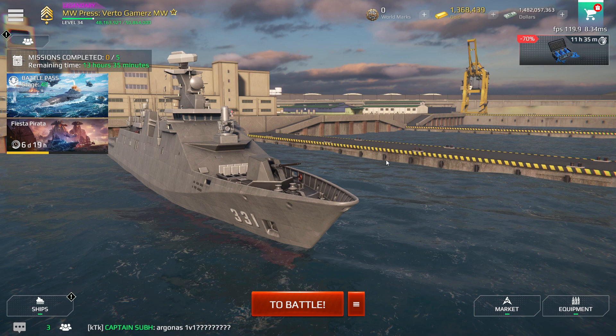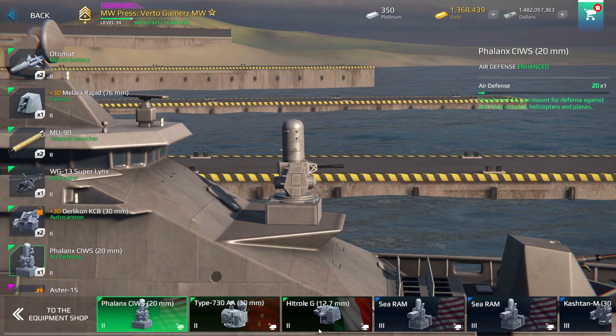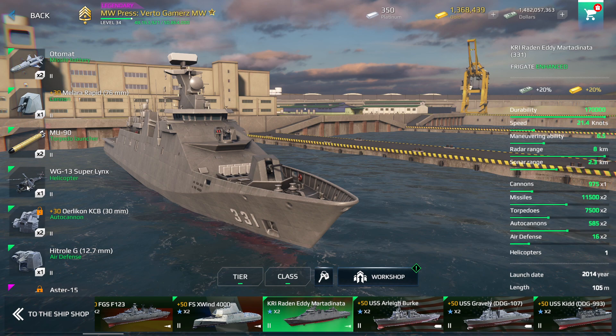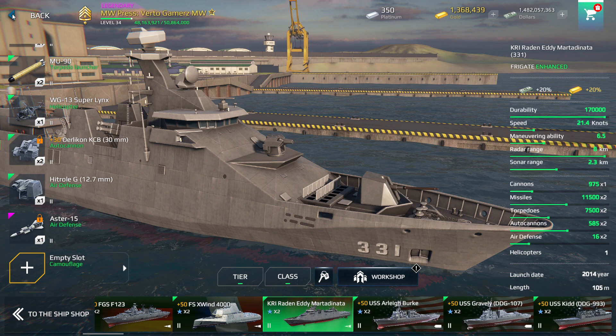Hello guys, welcome to my channel. Now we are going to test the new ship — this is a new Indonesian ship. It was exclusively an event bundle ship, but in the next update it will be available for gold. This is the default loadout: it comes with two auto missiles, one Melara rapid cannon, two torpedoes, one heli, two lock auto cannons, one air defense, and one lock air defense Aster 15. It's a T2 Indonesian ship.